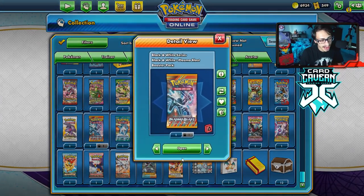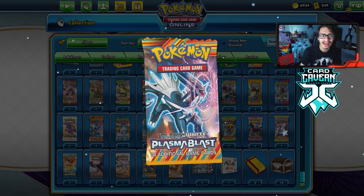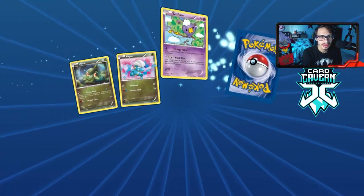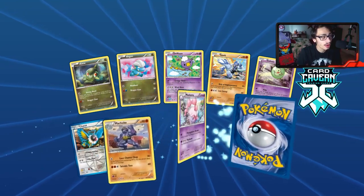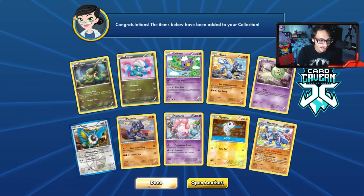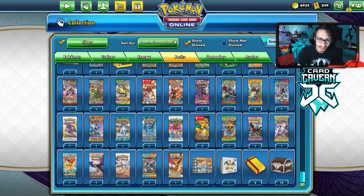We have one pack left — we can still pull something. We got both Dialga and Palkia out of the Plasma Blast packs. We could pull an Arceus — just joking, there's no Arceus in this set. Another Machamp — and Dialga and Palkia. I'll take it though. We go first in game two.